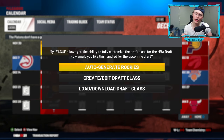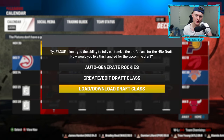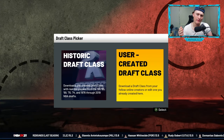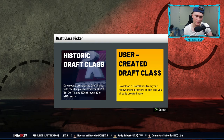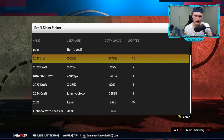As soon as you load it up, it can give you a chance to choose draft classes. If you don't have an internet connection, you can auto-generate rookies. Or if you'd like to create a draft class, you can go straight in there and make it as realistic as you would like. I like to go to load/download draft class — that means from the community, other people who have made draft classes and uploaded them to 2K, you can then download their draft classes.